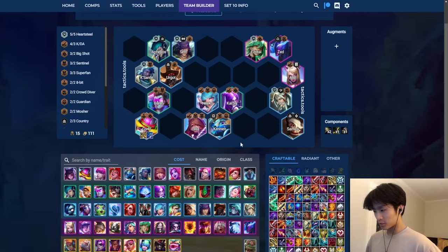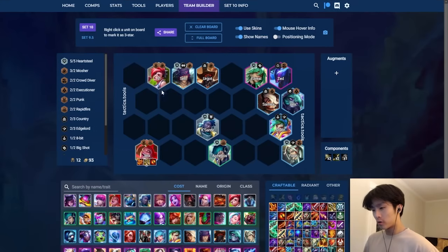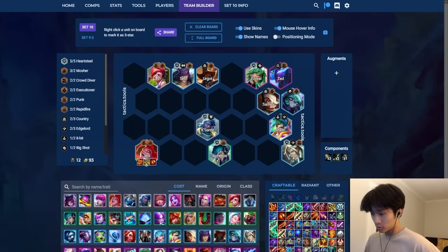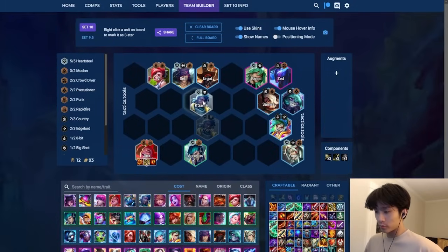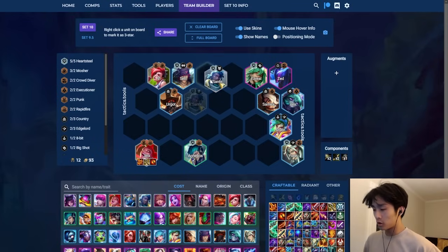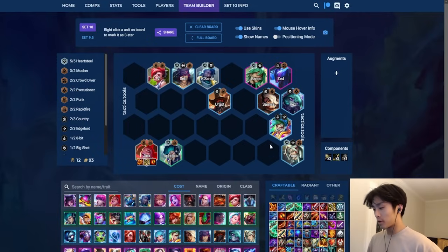You can play into Country or Executioner Samira, Yone - that's about it for Quirky. Next is Jinx - similar to before as an AD item holder. You want to look for ways to activate her traits: Rapid Fire, Aphelios. Heartsteel is an extremely strong opener for her early because it's Heartsteel - it's econ. You can play this into Ezreal-Zed through Heartsteel, play strongest into Executioners or Country along the way, or into Riven or Yone. AD items, play strongest with Heartsteel for econ, pivot into this on 3-5 or 4-1.